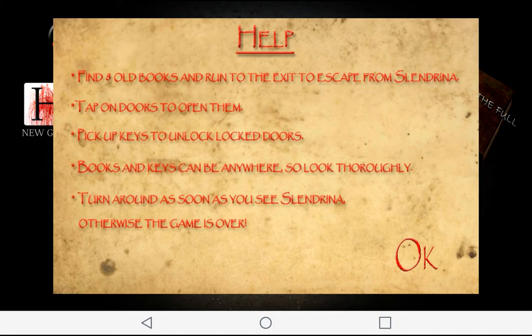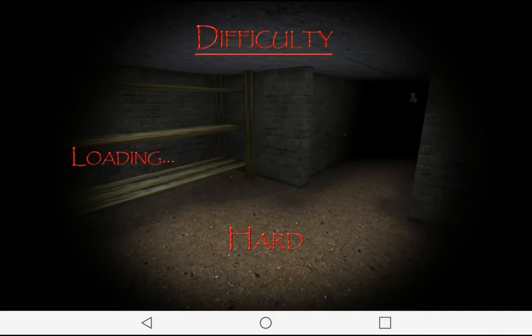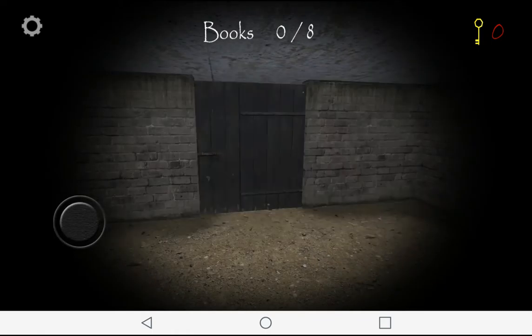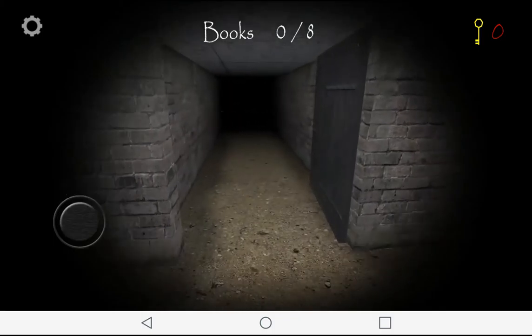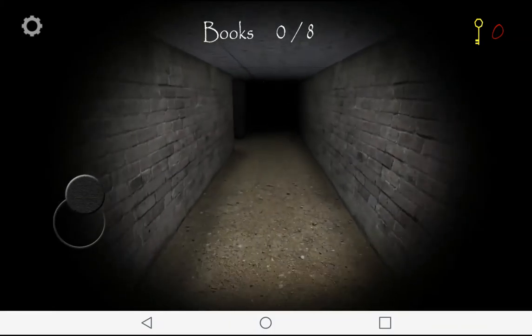What if I was to open a door, turn around, and then try and turn around again? Would that work? Well, there's only one way to find out, and that's by trying it yourself. Turn around as soon as you see Slendrina. Alright, so — open this door. Turn around. Slendrina? You there? You know what, let's save it for another time.